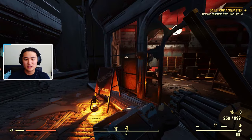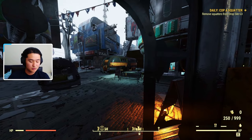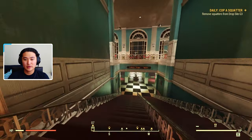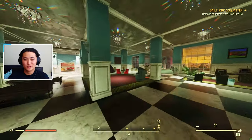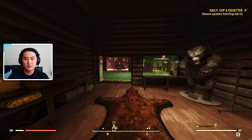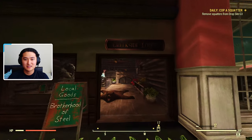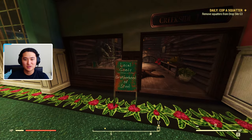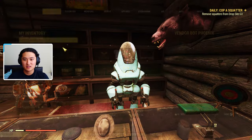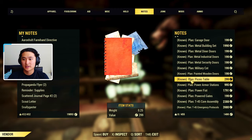So that's where you can buy it from. You can buy it from here and learn it, or you can go ahead and go to the Whitespring Resort. Once we're at the Whitespring Resort, we want to go ahead and go down these steps, go to all of the vendors, and look for the BOS vendor. This is the Brotherhood Vendor. It is inside the Creekside Lodge building right here — Local Goods, Brotherhood of Steel, there's a little sign outside.